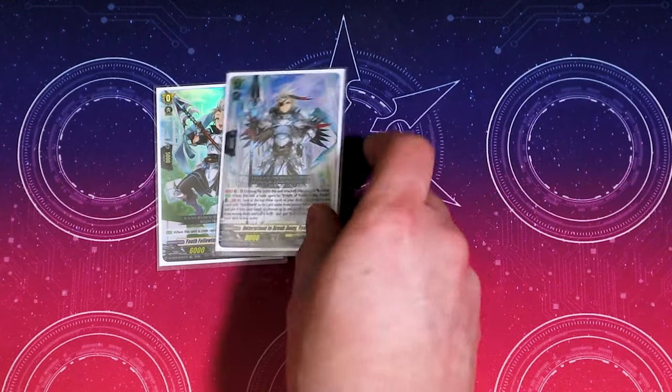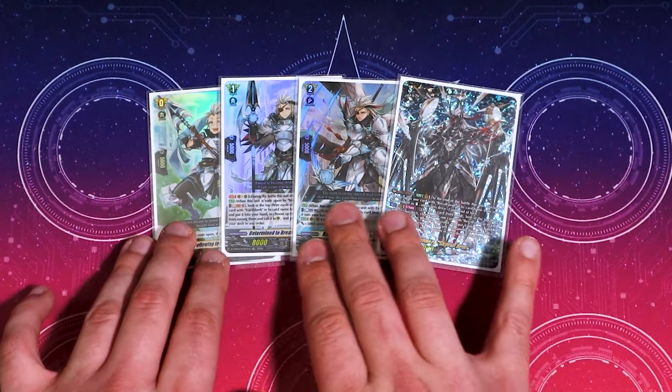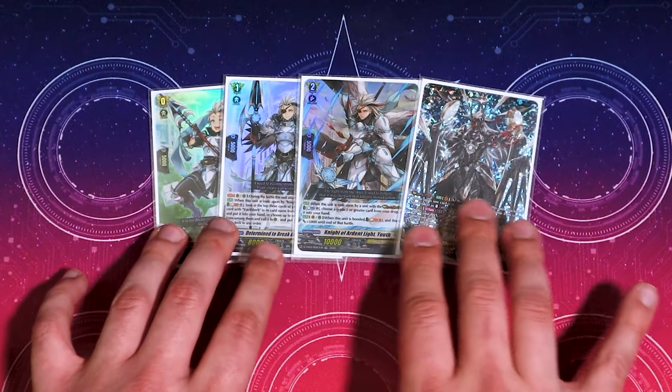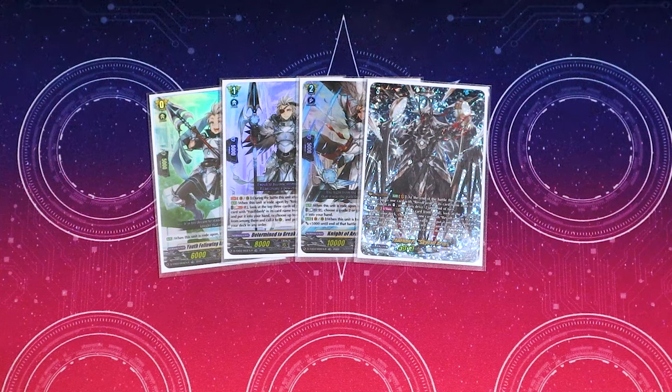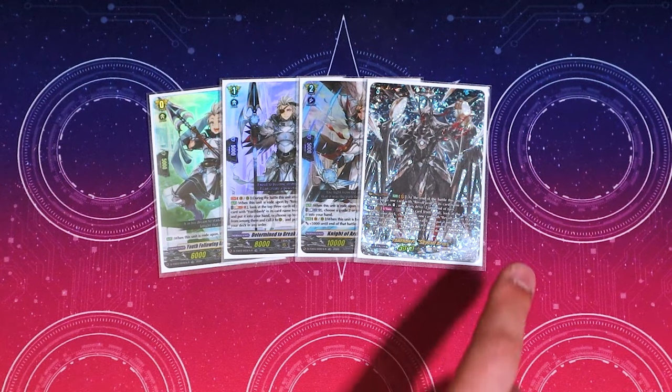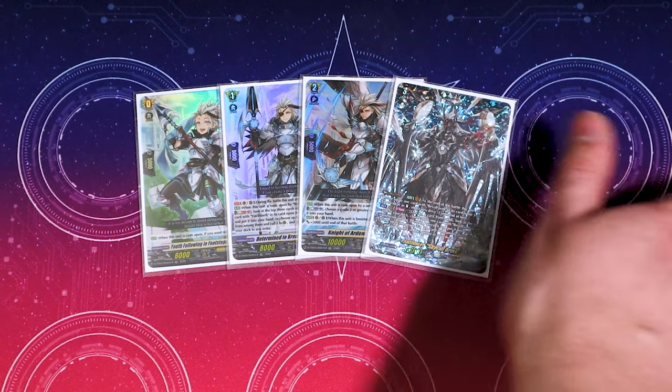Starting off with the ride deck, we got the exact same from before. We're still running Skyfall Arms — the main one from the Youthburg Trial deck. We like Skyfall a lot in this deck because we have a card that procs off the discard, which lets you search for a Rebel Form. So Skyfall is for sure your go-to ride target for the deck, but nothing's changed.